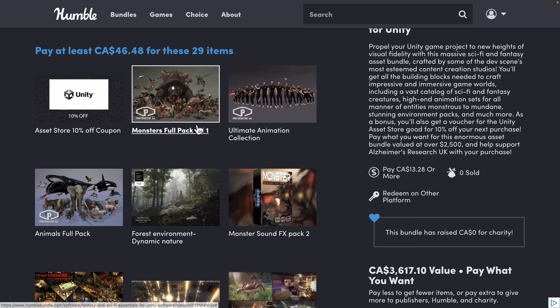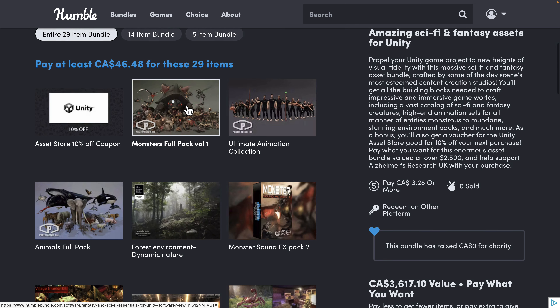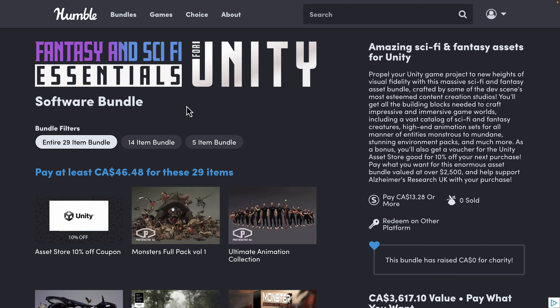This bundle is one of the best we've seen for Unity yet, especially because of the Proto Factor stuff — though I am a fanboy of their work. So I'm curious what you think of this bundle. That is the Fantasy and Sci-Fi Essentials for Unity bundle. A reminder: you can use these assets in other game engines too. The relevant links will be down below — let me know what you think and I'll talk to you all later. Goodbye.